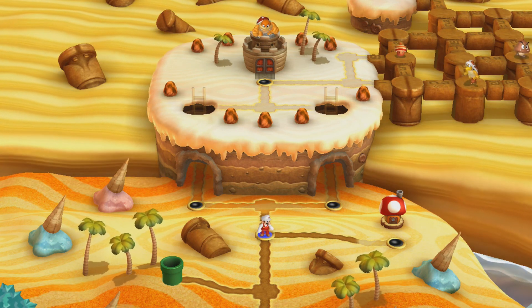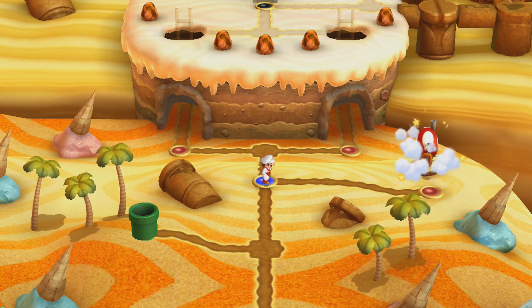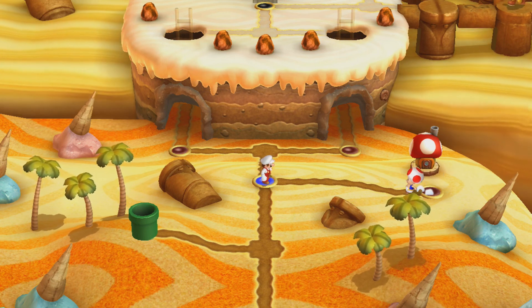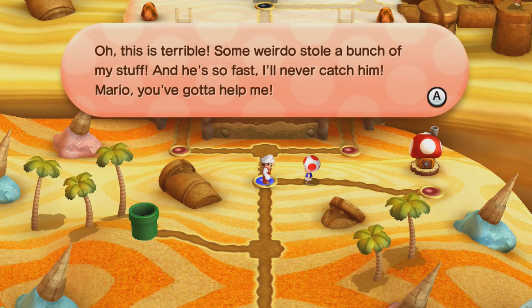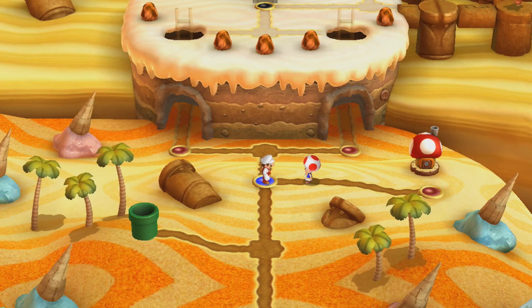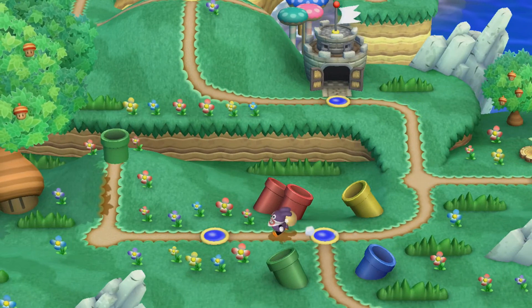There we go — the first level of World 2 done. I like how it's called Layer Cake Desert, and if you look at what the fortress is on, it's like a layer cake, and off to the side you can see ice cream. Did the Toad House just get robbed? I thought this was a kid's game! Some weirdo stole his stuff, and he's going all the way back to World 1-1. I don't know why he picked there.